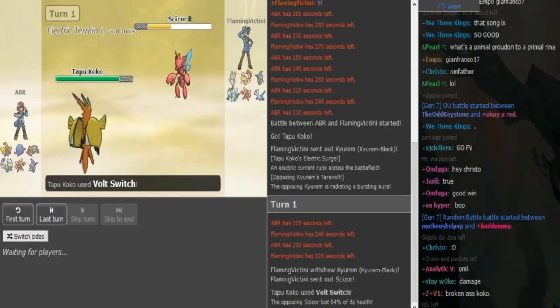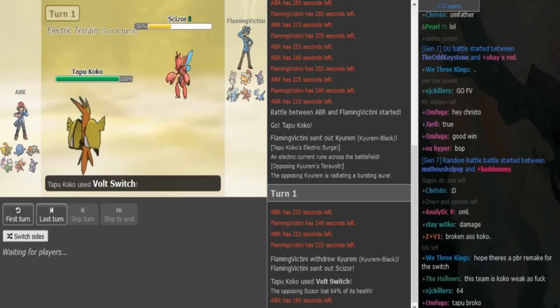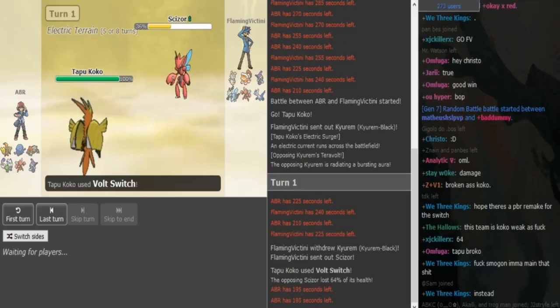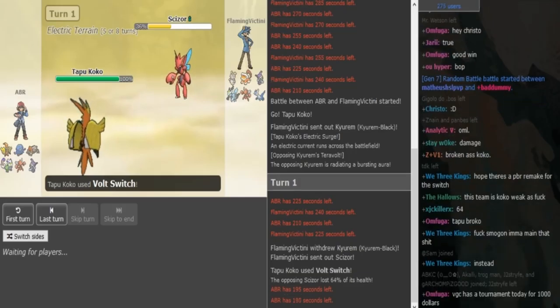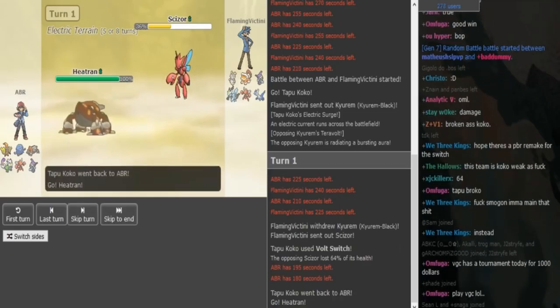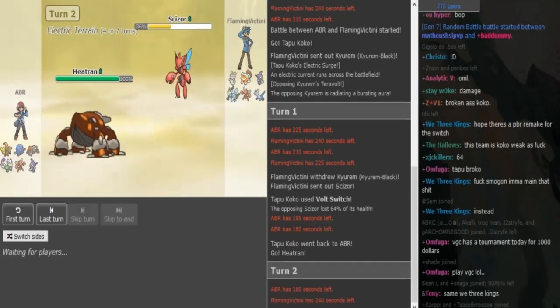So if Heatran comes out here, that would scare out the Scizor and Efi would then have to go into either his Finny or his Landorus. I assume his Magina is probably not a Swords Dance because he didn't go out to that. So it could be offensive Magina, either Leftovers or Z-move, a Calm Mind Shift Gear variant, with either Bolt Beam or Focus Blast Fleurken. Efi should switch here and ABR is just gonna get his Rocks up.